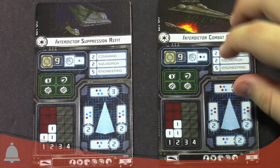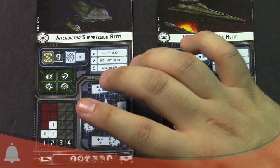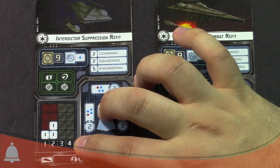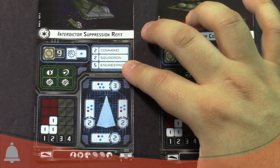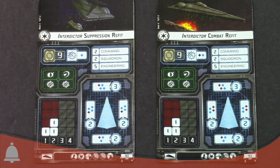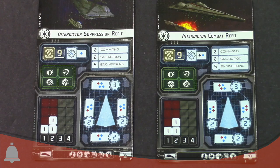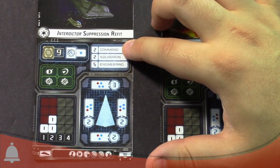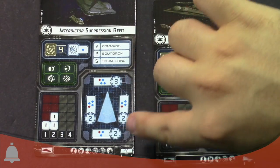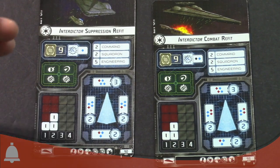We're going to look at the upgrades — those are going to be the big difference. The Suppression Refit has your captain token, your support crew tokens — so that's going to be like your engine techs or engineering tokens. You've got the offensive retrofit, so that can be anti-fighter support or carrier stuff. And then the big thing is it's got two of the new experimental upgrades. So you could have two of the different new abilities.